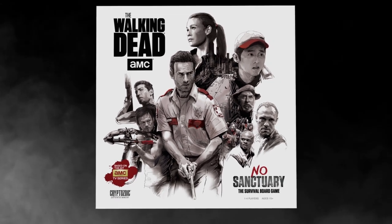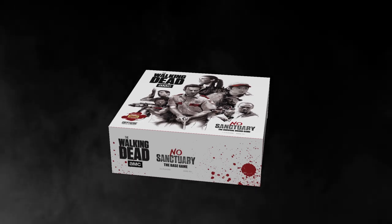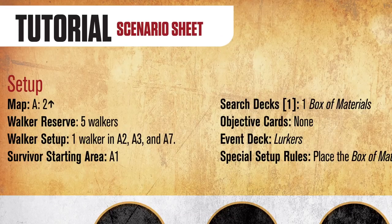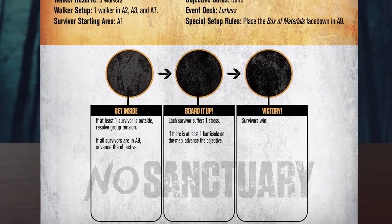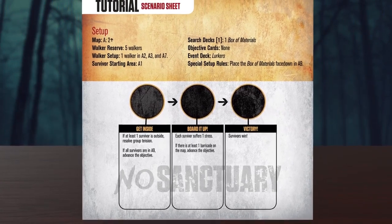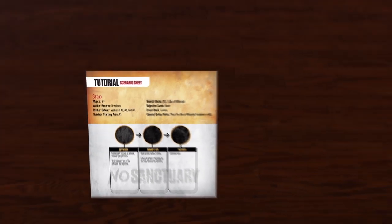Welcome to The Walking Dead: No Sanctuary. This video will hopefully prepare you for the horrors you'll face in the game. Each scenario is driven by a scenario sheet that contains the setup instructions, the objective track, and other scenario-specific information. To win the game, the survivors will need to accomplish the scenario's specific objectives. However, if a survivor is defeated or the group's morale drops to zero, all players lose.